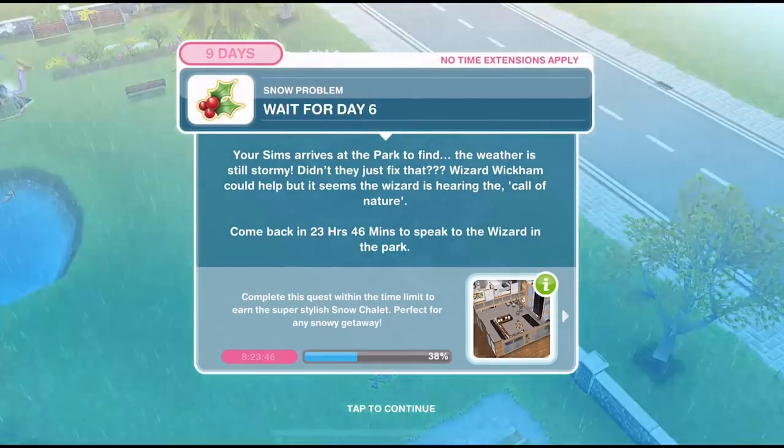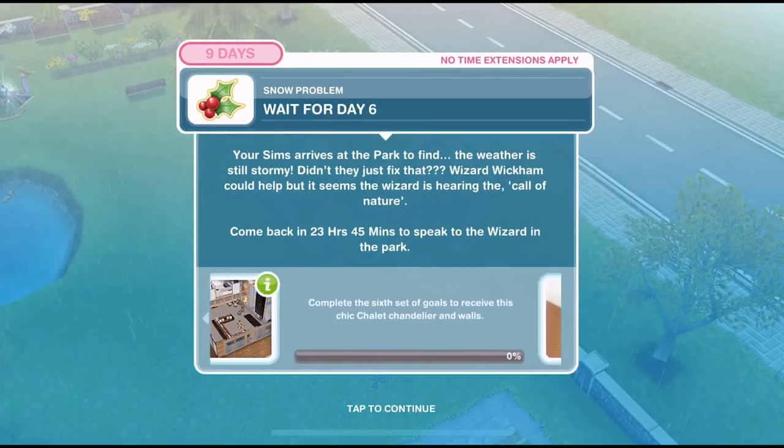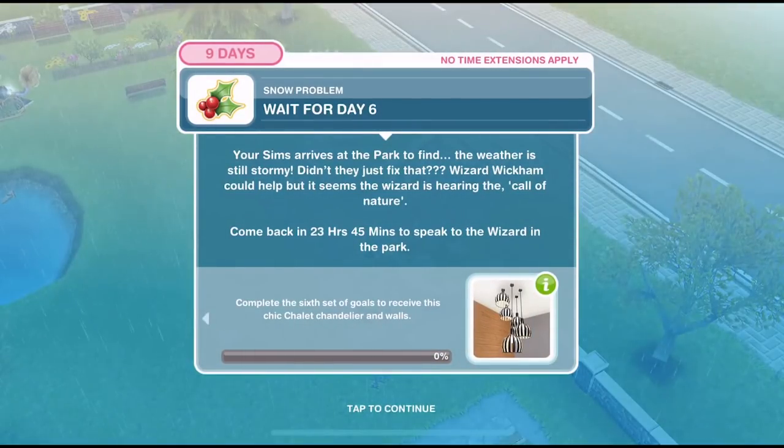Now we need to wait for day 6. Your Sim arrives at the park to find the weather is still stormy — didn't they just fix that? It seems Wizard Wickham could help, but the wizard is hearing the call of nature. So we need to come back tomorrow for day 6. Obviously, you may not have this wait if it's taking you slightly longer to complete.